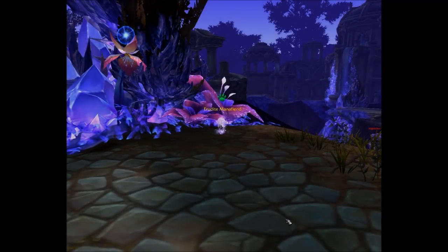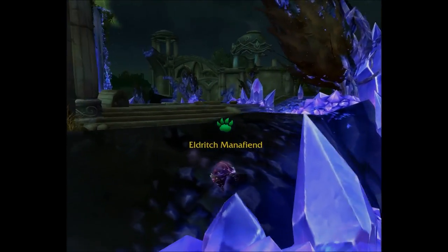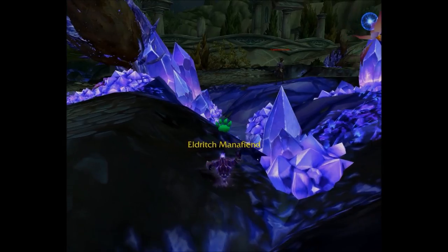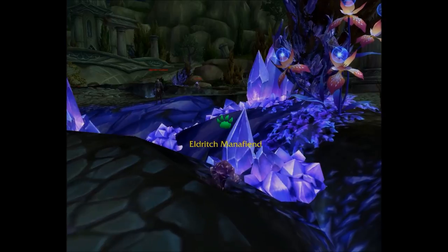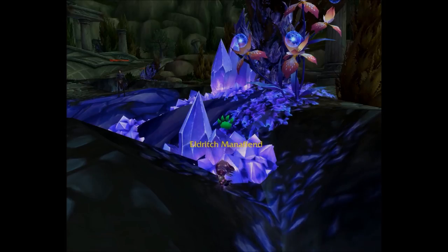In the Ley Ruins of Zarkana in Azsuna you'll find the Erudite Mana Fiend, who only appears during daylight — currently on the server it's just after lunchtime, 1-something pm. That's followed by another version which only appears at night. And finally we have the Erudite Mana Fiend in the same Ley Ruins of Zarkana, only these only appear at night. So there you have it — those are the 12 wild pets you can find in World of Warcraft that are either time, season, or weather dependent.